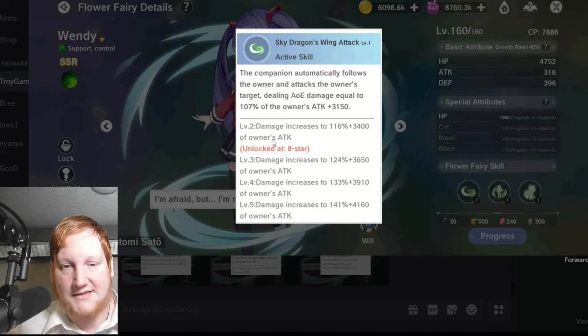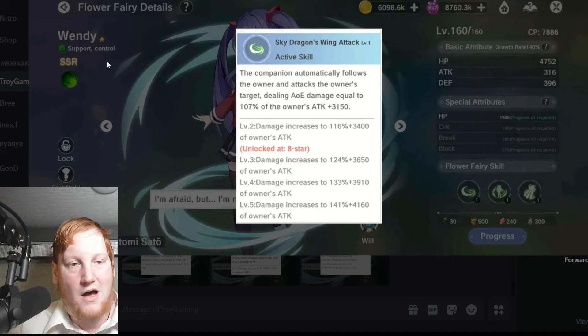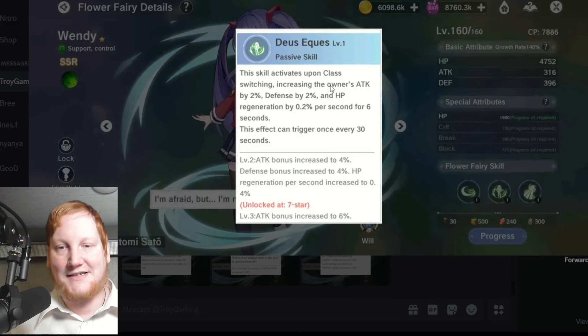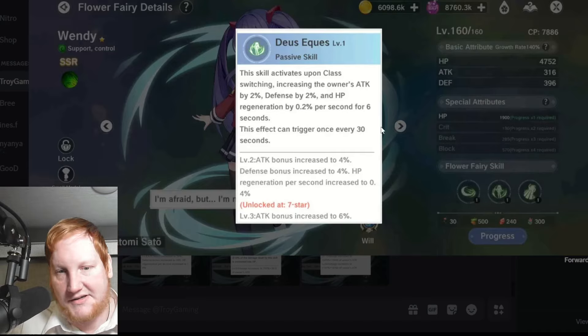Her basic doesn't do anything special. Looking at her base stats, they're kind of low in comparison to other SSRs, especially the wind ones. Down here we have HP, crit break, and block — actually pretty decent stats for the bottom three. HP is kind of whatever and doesn't help us very much. Her passive, which is where the HP comes into play, activates when you swap — you can either swap to her or from her — but it triggers every 30 seconds and gives you 2% attack and 2% defense.